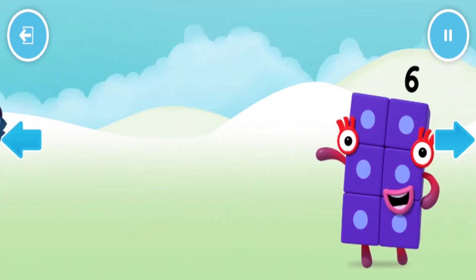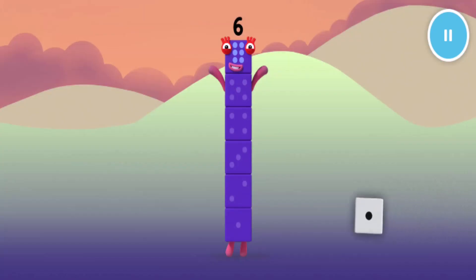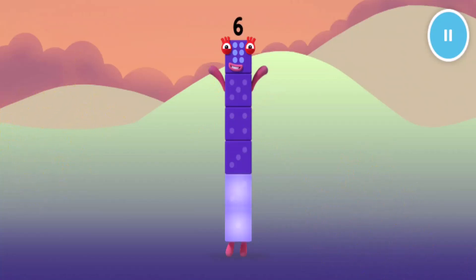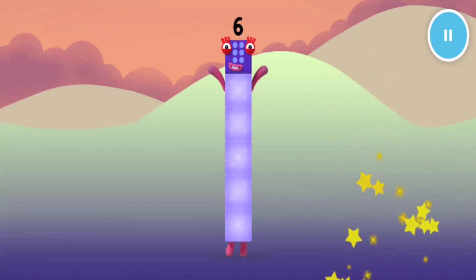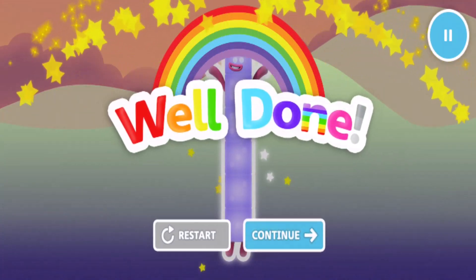Welcome to Numberland! Let's make and play with the number blocks! Catch 6 dice for number block 6! 2, 3, 4, 5! Keep it up! Now we have some more to go! 6! Well done!